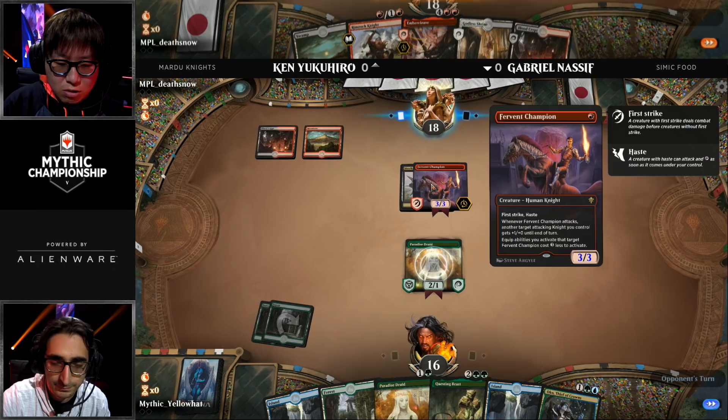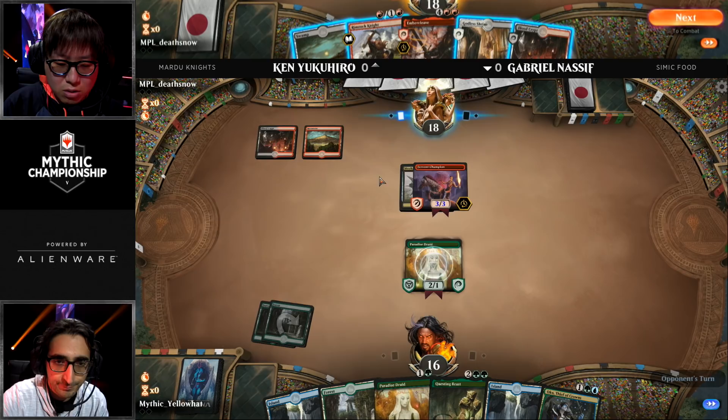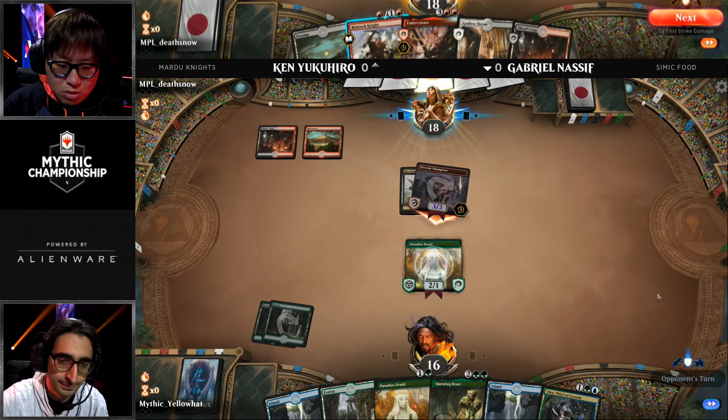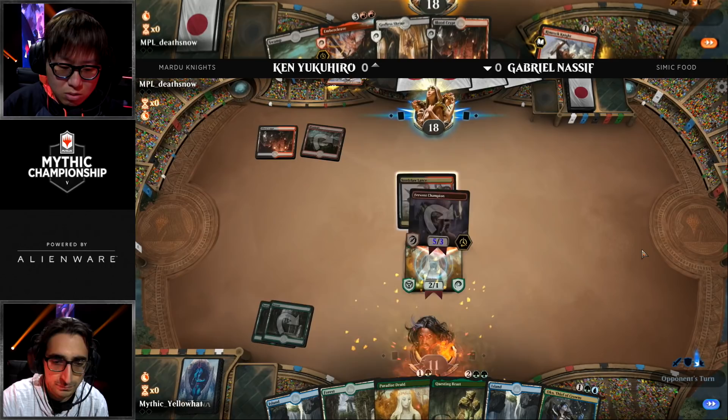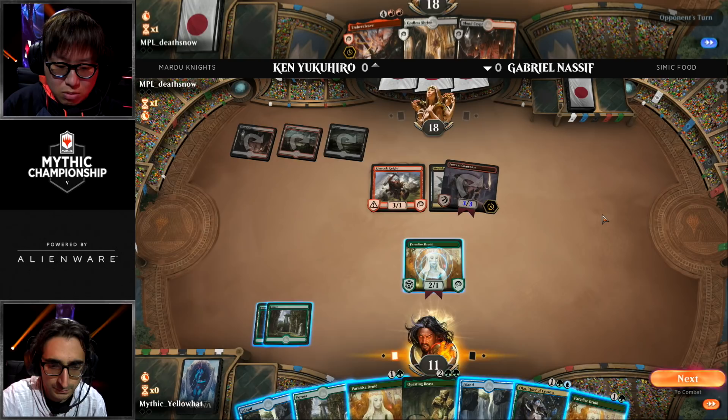Nassif has a pretty solid draw himself — Paradise Druid into a possible Questing Beast, and Oko as well. Free equip there means three damage is hit, plus the one from the original, and now another three. The Fervent Champion plus Boulder Rush is going to hit it as well. That has gotten in for all nine damage.